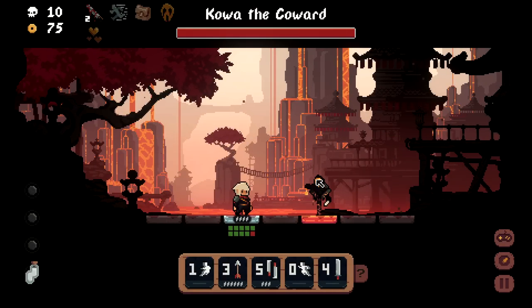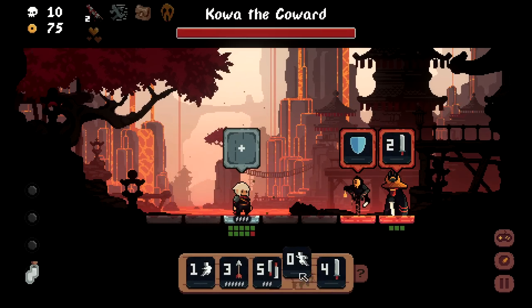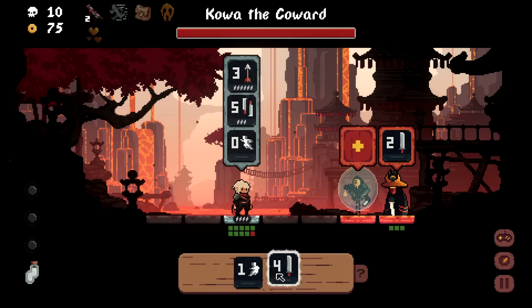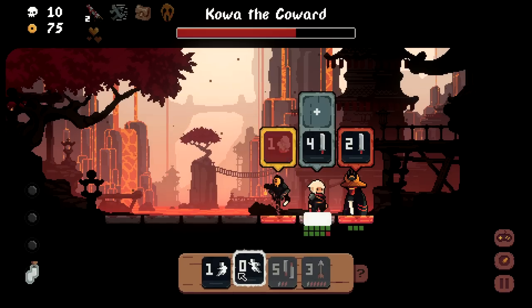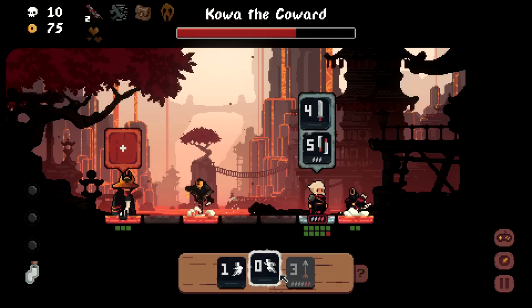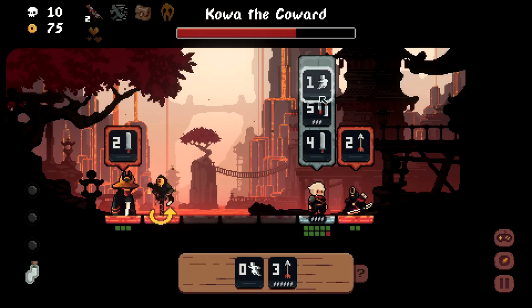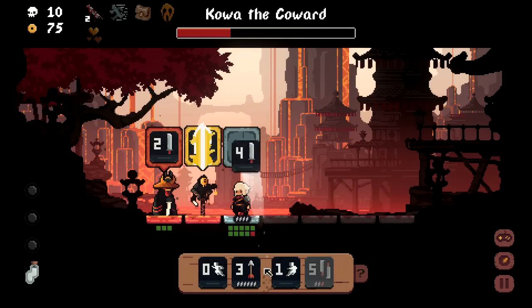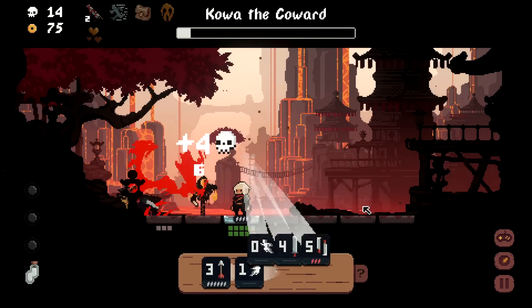The Wanderer versus Koa the Coward — he just runs away and puts a shield on himself. Annoying but it doesn't really affect me. I smack him, he smoke bombs, I keep hitting him. Back and forth hits until he's down for the count. Very clean fight — we're built to handle shields. Easy boss.